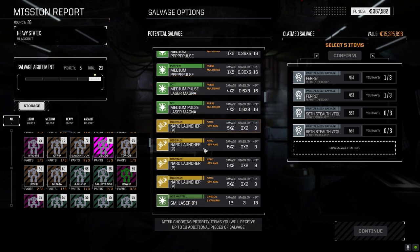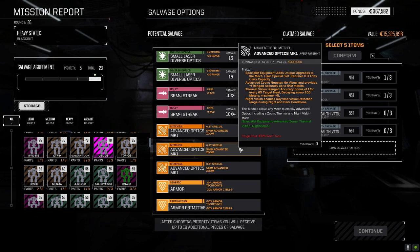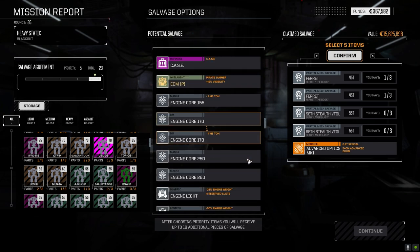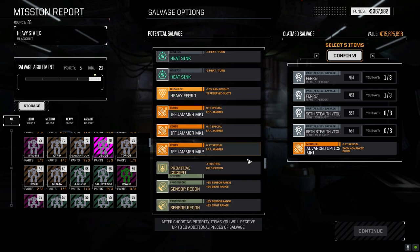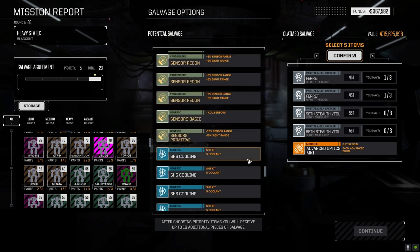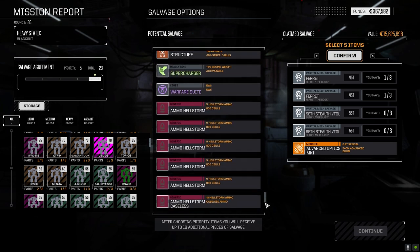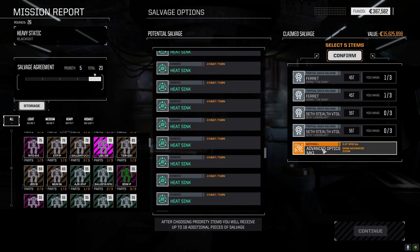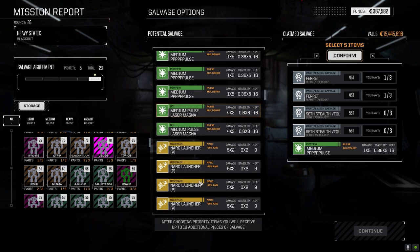Oh my god, they all had advanced optics too! I think I have to take this. That's a lot of ECM. That's a lot of good stuff here for just having mostly vehicles. Small liners, that's a lot of Hellstorm artillery ammo, Narc ammo. You know what, let's just grab the pirate pulse laser — this series is technically all about trying different things. So let's grab it and we'll try it out.